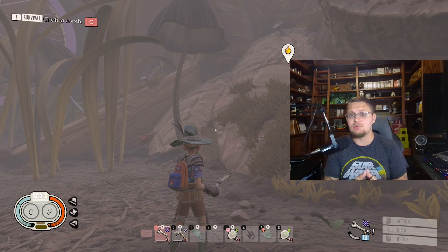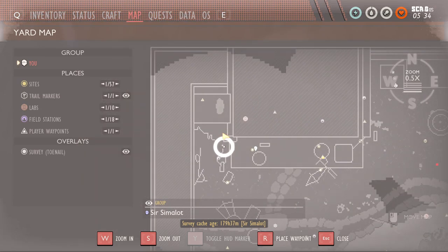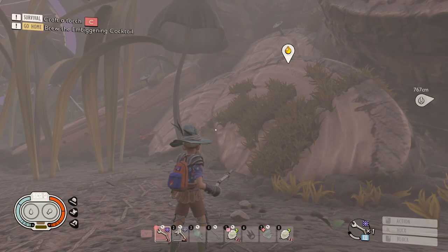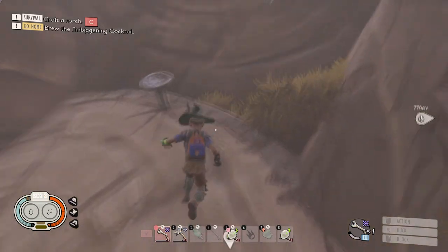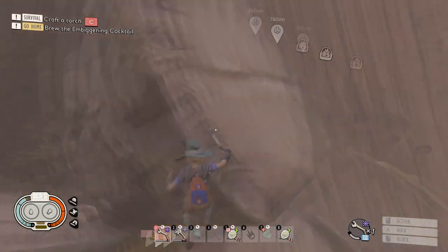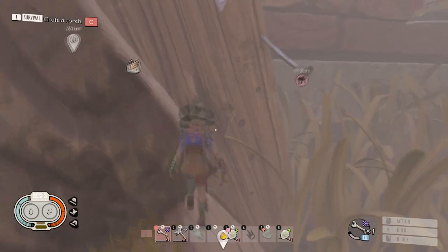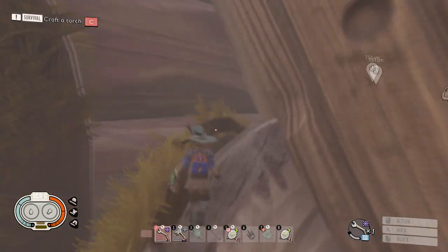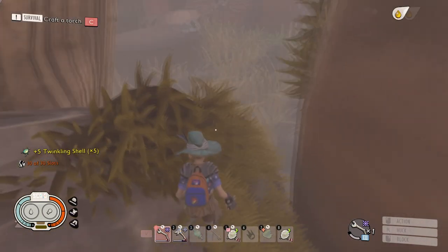So I'm going to be showing you guys some easy locations to go get a bunch of them right now. This first one we're over here at the termite hill and we're going to be grabbing a backpack that's been known for a while. Now this backpack - you do not need to go inside of the termite mound at all. You can literally run right up the side of the termite mound and with a little bit of parkour you come right over here, jump off, up onto this log.